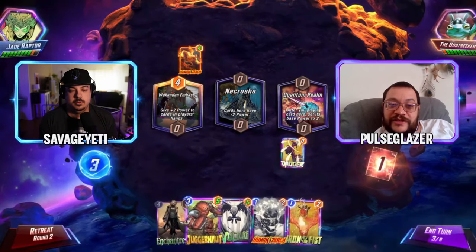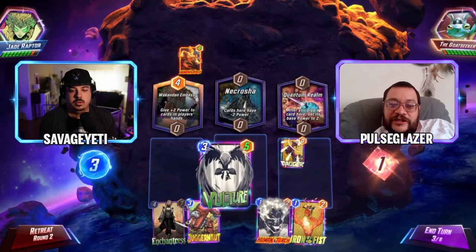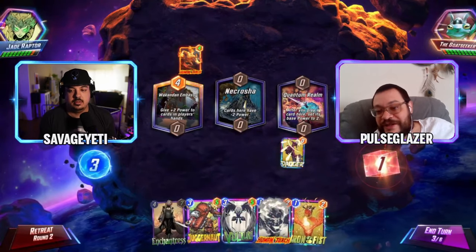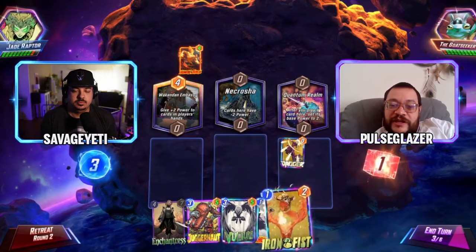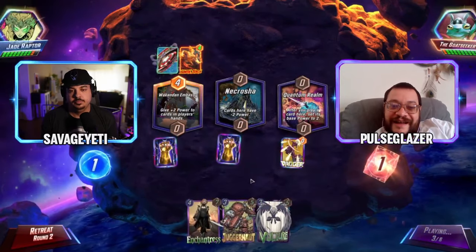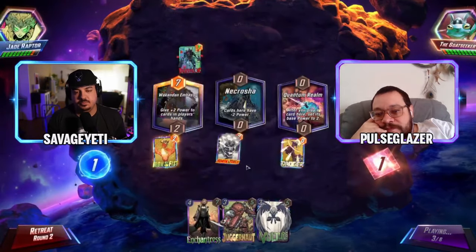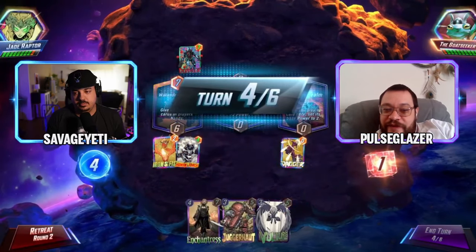Jade Raptor made it to the cut playing likely a similar list. Without priority that's not a good play anymore — it's just Vulture mid or Iron Fist. It feels bad to just play Iron Fist cold. That's why you didn't want to Dagger last turn — now your whole curve is screwed. You could have dropped Dagger, got the plus two, then played Iron Fist.